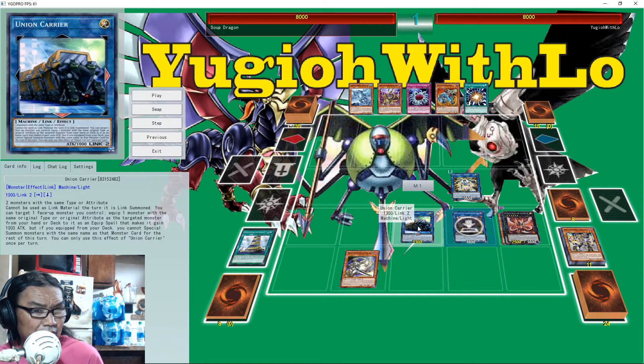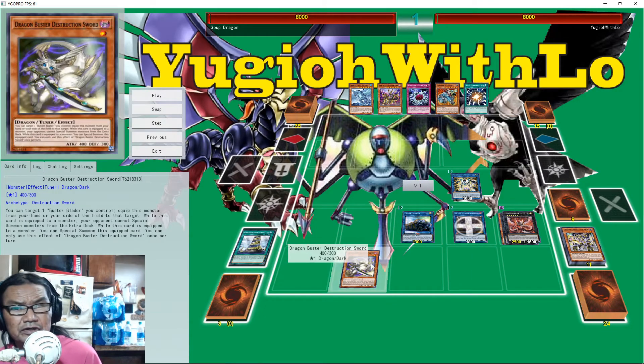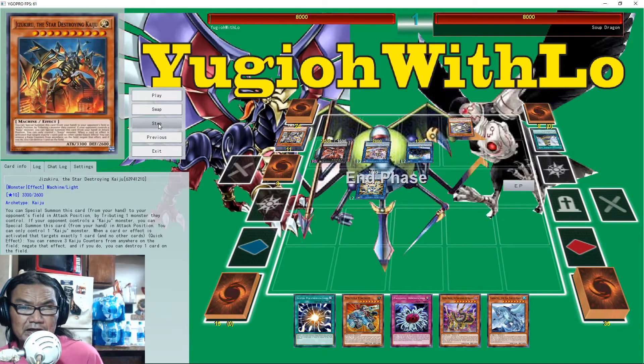You target one monster from your hand or deck to equip as a spell, make it game. You can target one face-up monster you control and equip one monster with the same original type or attribute — so machine or dark. This one is equipped, I can't bring any extra deck monsters. That's why we play the Kaiju, you know.